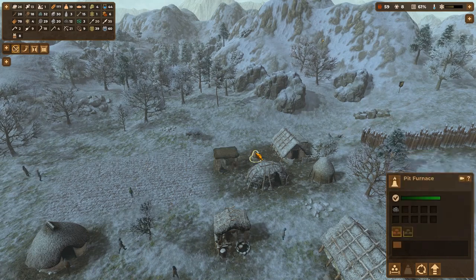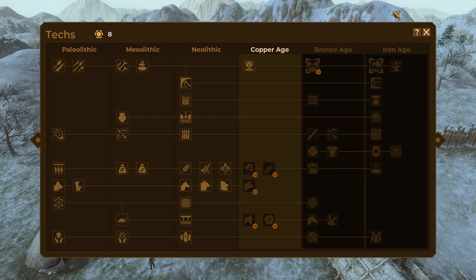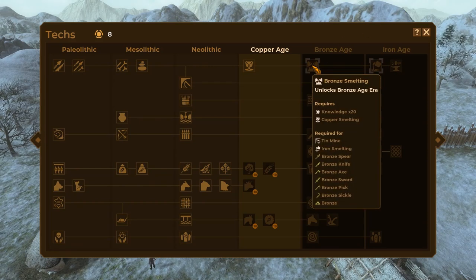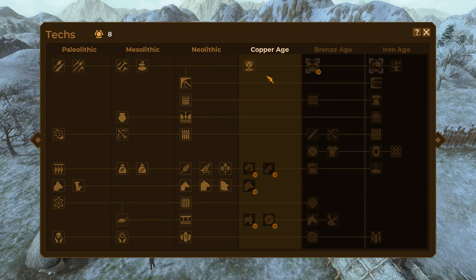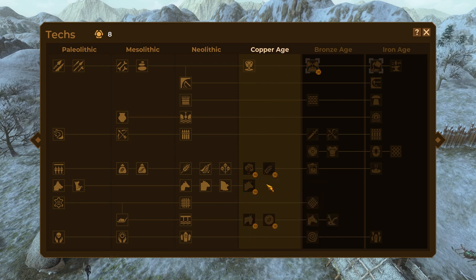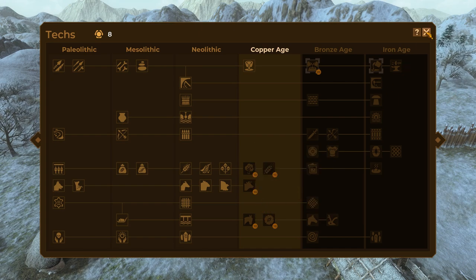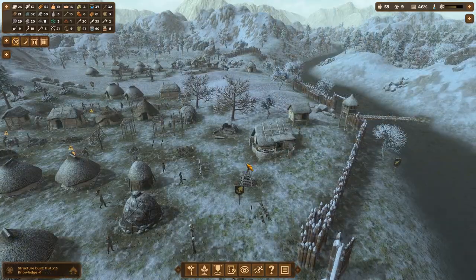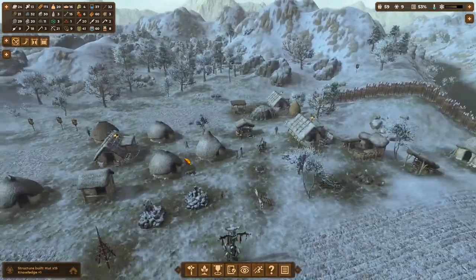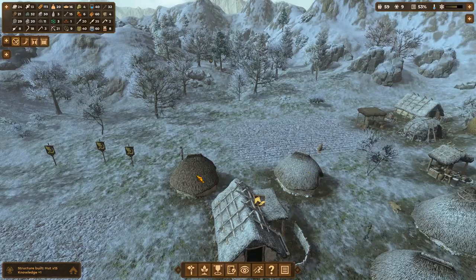We're basically hopping around in the copper age but really trying to get right to bronze. Fruit trees — that's going to be fun. Rye domestication, cattle, donkeys, and then the wheel. Looks like I've got to get donkeys before the wheel. I'm pretty sure I can figure out a wheel before I figure out how to domesticate a wild donkey. Another knowledge point for some extra huts built.